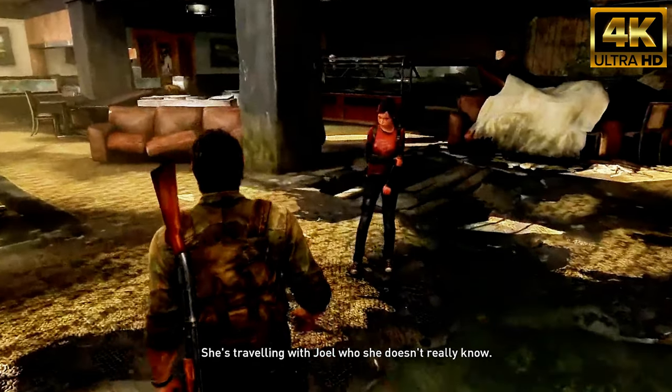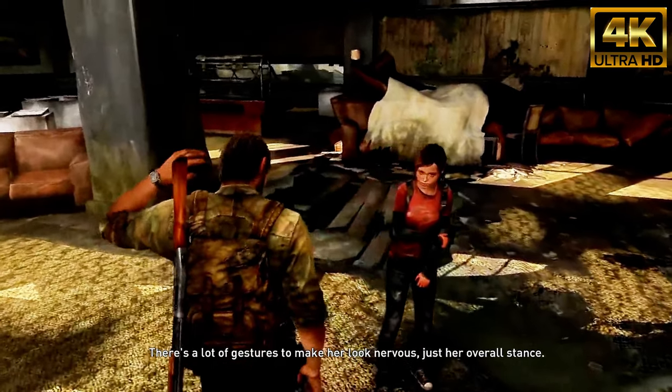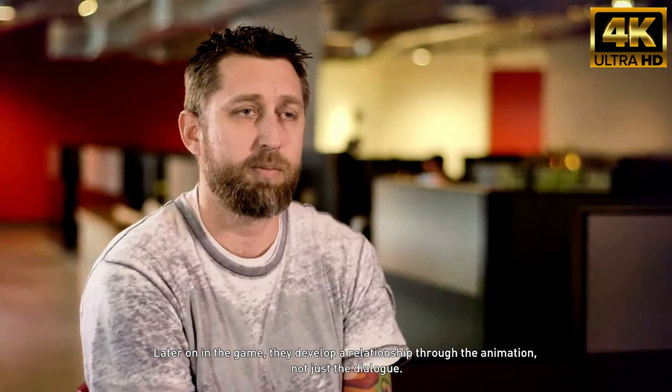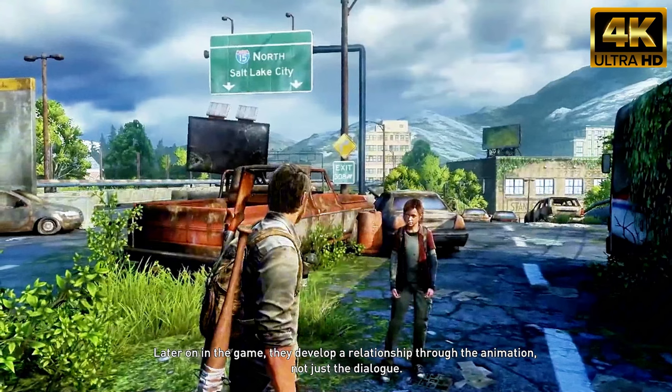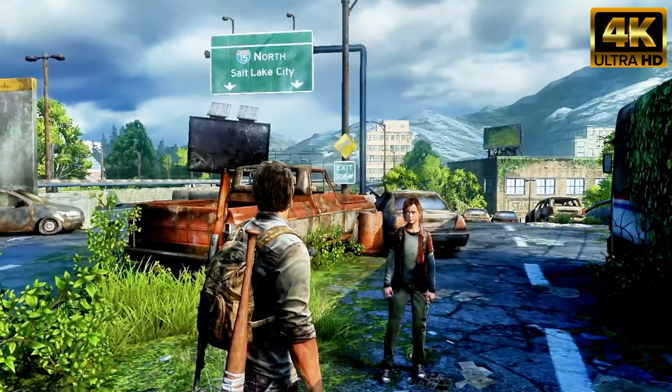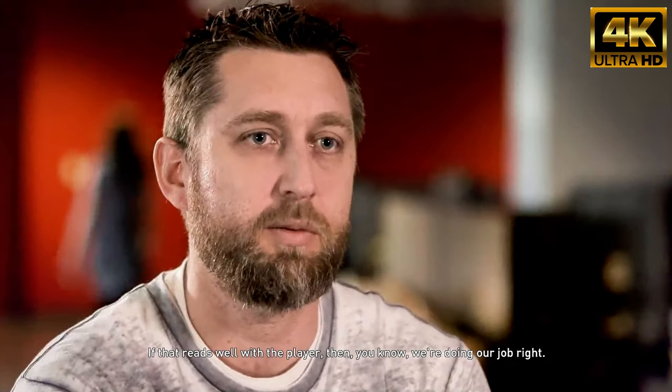We have certain animations that play in the beginning of the game on Ellie. She's traveling with Joel, who she doesn't really know. There's a lot of gestures to make her look nervous, just her overall stance. Later on in the game, they develop a relationship through the animation, not just the dialogue. You can see that she's more comfortable around him. If that reads well with the player, then we're doing our job.